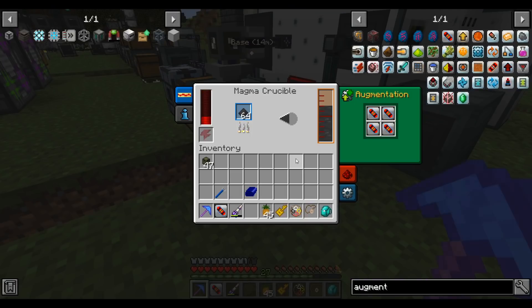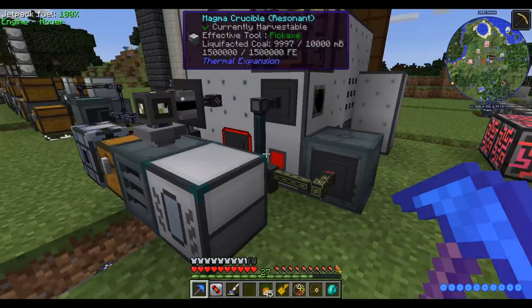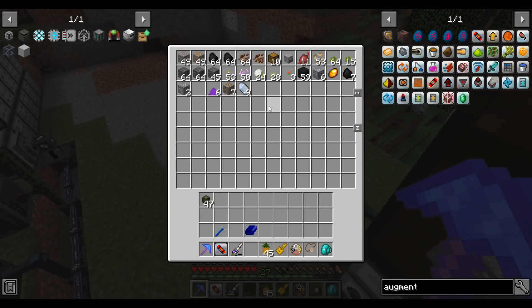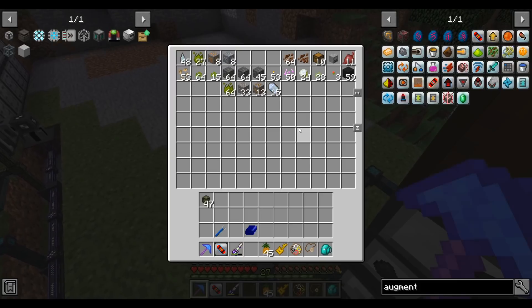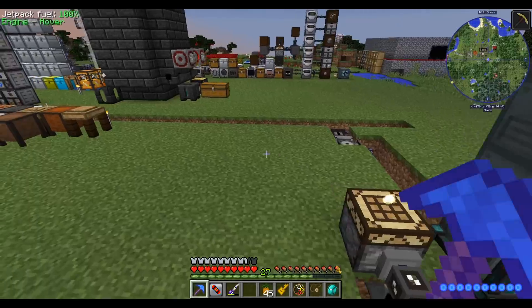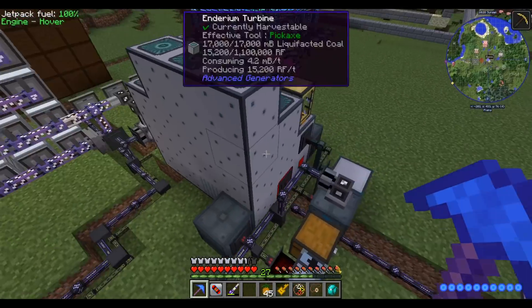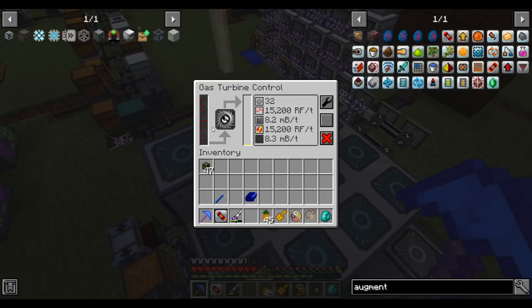Hopefully with these augments the magma crucible will be able to keep up. It uses a fair amount of power, but it looks like it can easily keep up with consumption now. Every second we're probably consuming two to three pieces of coal, but every second we're also generating somewhere between 20 and 30. That's reasonable - acceptable.